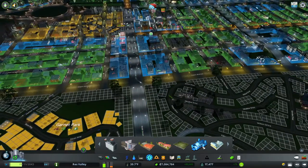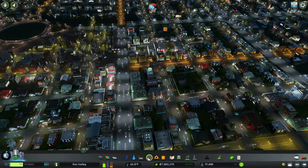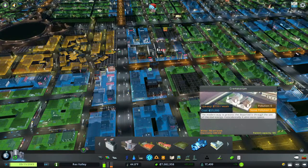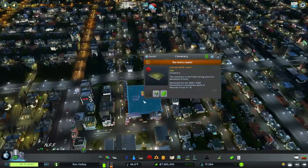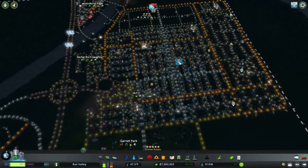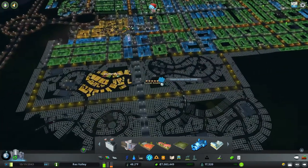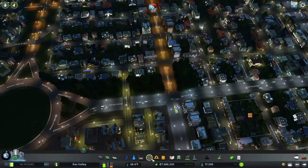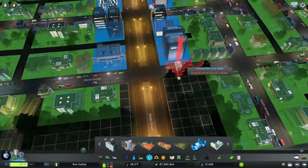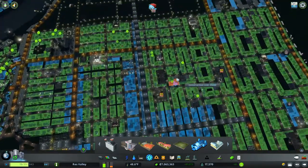What the crematoriums do is — when your cemeteries fill up the bodies have to be put somewhere, like this one over here. I already have three filled up right there, almost straight in a diagonal row. If I put these crematoriums in somewhere near the cemetery, they can just take the bodies and cremate them there, emptying the building out.